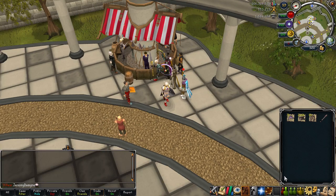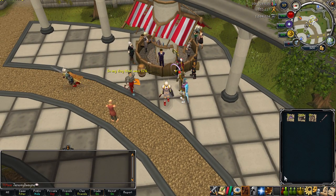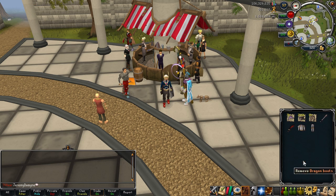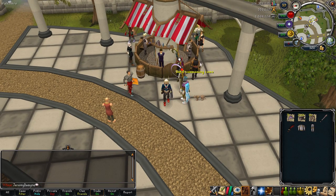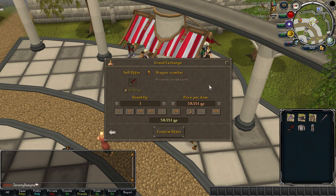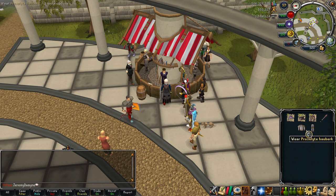That new method is frost dragons. Before I do that, I want to upgrade this armor because proselyte kind of sucks and this dragon skimming is total crap. I'm going to keep the proselyte but I'm going to sell this dragon skimming.